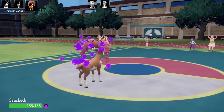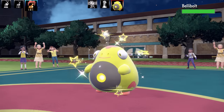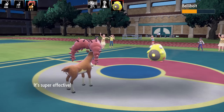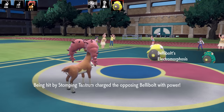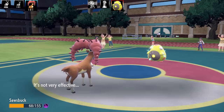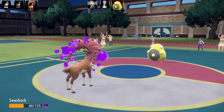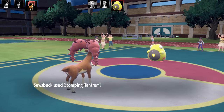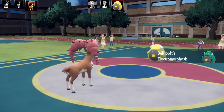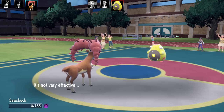Taking some toxic damage and out comes Bellibolt. I'm locked into Stomping Tantrum so I just go for that again. Bellibolt is really really bulky though. It's got Electromorphosis and Parabolic Charge, so due to Sawsbuck not being very bulky, Bellibolt's sizeable special attack and STAB does a lot of damage and also heals it up. Going for a second Stomping Tantrum — it just hangs on at one HP — but Bellibolt destroys me with Parabolic Charge.